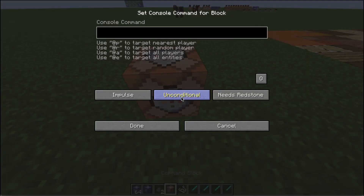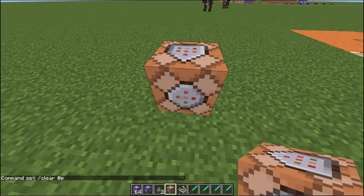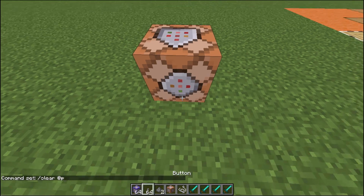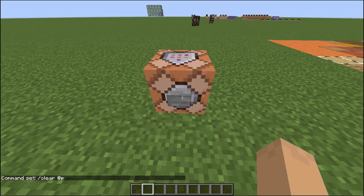First thing I want to show you is the clear inventory. You can clear the nearest player — if I do clear @P and hit done, and get myself a button and put it in here, boom. I hit that and it clears my inventory.